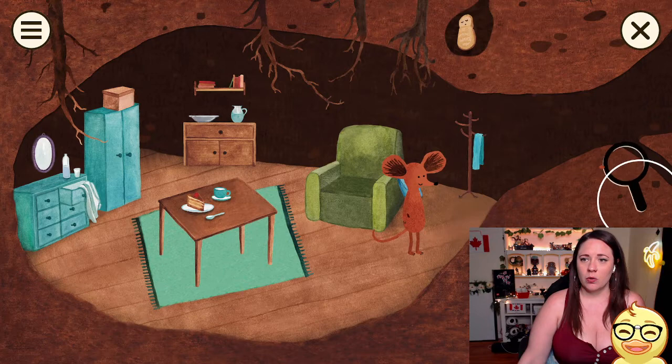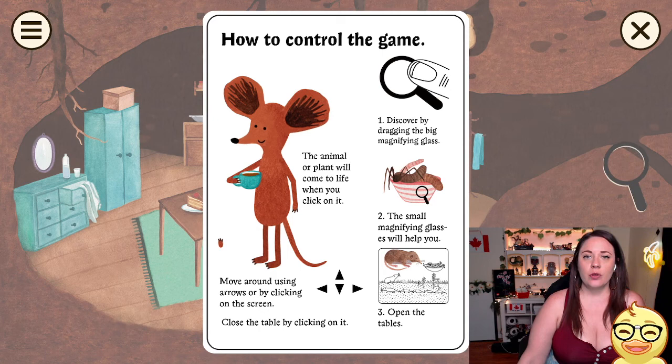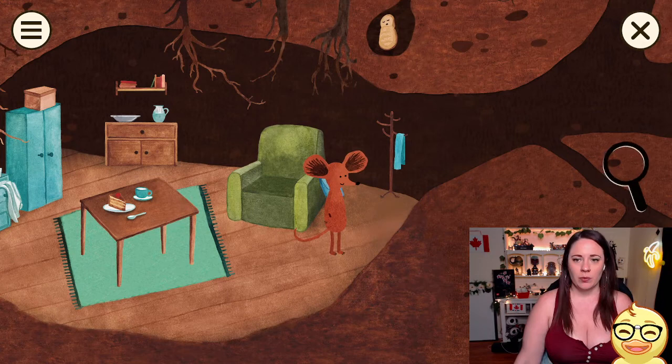They're a walking duck! Do I drag this? Yeah! How to control the game: discover by dragging the big magnifying glass. The animal or plant will come to life when you click on it. The small magnifying glass will help you. Reopen the tables. Move around using the arrows and clicking on the screen. Close the table by clicking on it.